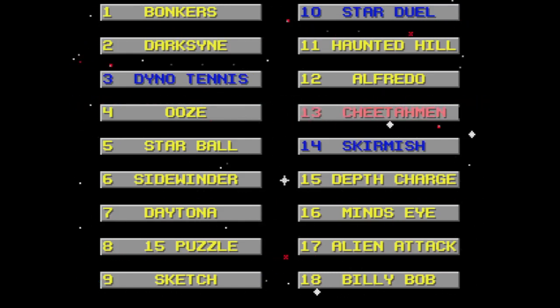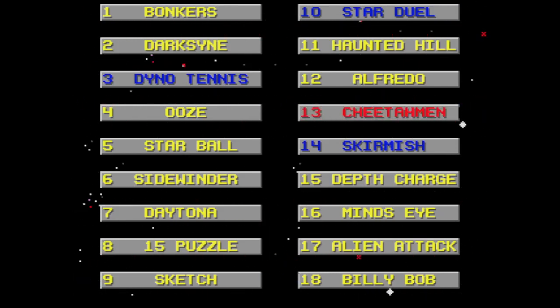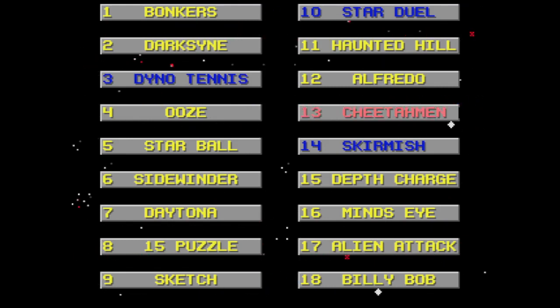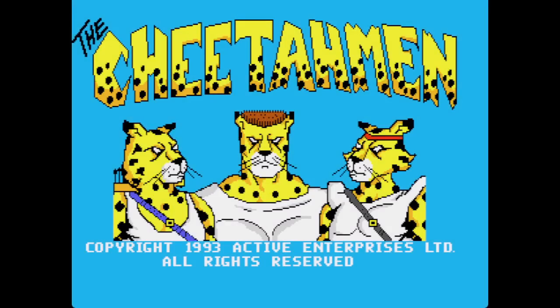Well hello everyone, Techsy88 here and welcome to week 13 of 52, as we look at the 13th game on the Sega Genesis Action 52 compilation brought out by Active Enterprises in 1993. It's the third game in a row that shares a name with one of the games on the NES version - Cheetahmen, which was the 52nd and final game of the NES compilation. So it's clearly the same characters, whether that's a good thing or a bad thing given that it's Action 52.